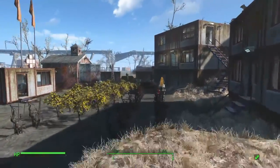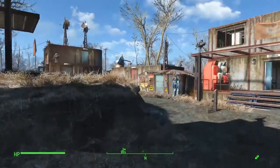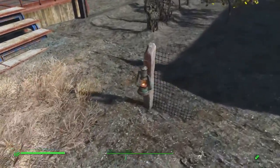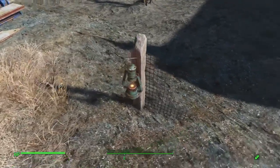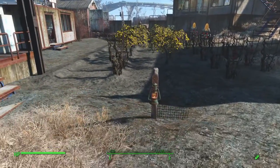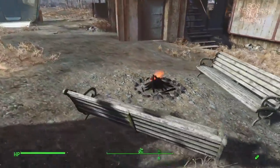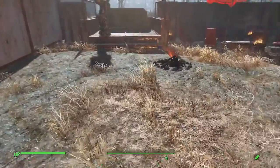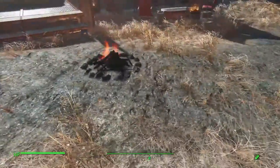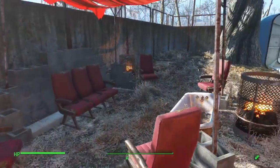When the settlement gets attacked, there's a spawn point right over here at the end of the food area, so I've got some turrets pointing inward. I wanted to keep this little part of the original fence because you can't hang a lantern on a post like that in build mode and I really like the way it looks. There's a little sitting area around one of the campfires — this one actually has two. Doc Weathers sits around the campfire, and I placed a Bunker Hill spot over here with chairs so they can all sit down.